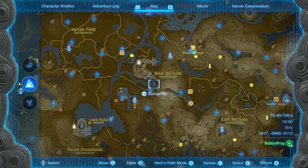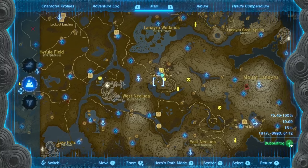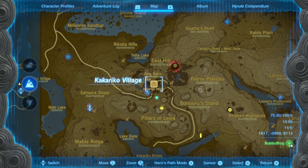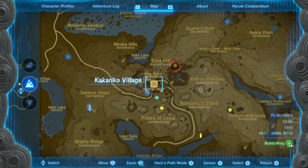But from Breath of the Wild, you would not make your way from Lookout Landing, but from the Great Plateau, which would then lead through the Dueling Peaks and upwards into Kakariko Village. So once again, if we zoom in on Kakariko Village, these are the coordinates in the bottom right of the corner: 1817, minus 990, and 112. That is where you can find Kakariko Village.